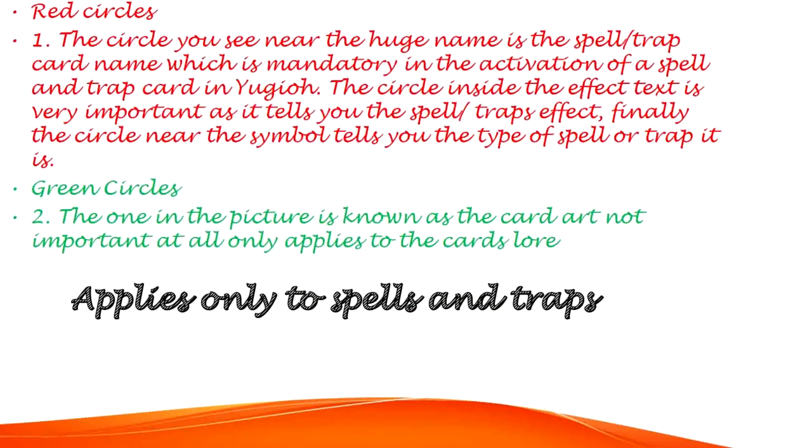Red Circles, number 1 — revisiting spell and trap cards. The circle near the huge name is the spell or trap card name, mandatory in activation. The circle inside the effect text tells you the spell or trap's effect. The circle near the symbol tells you the type of spell or trap. Green Circles, number 2: the card art is not important, only applying to the card's lore.